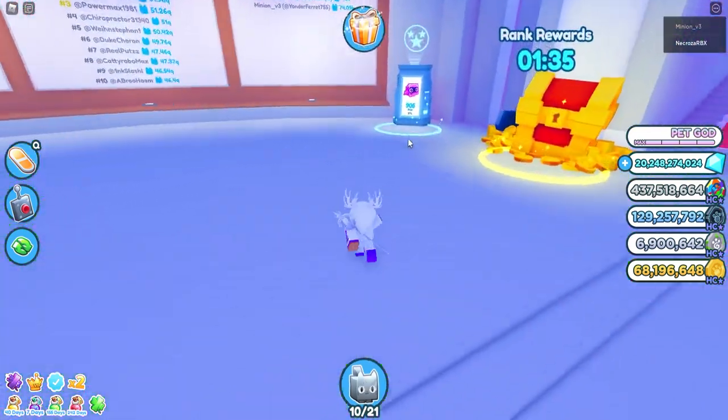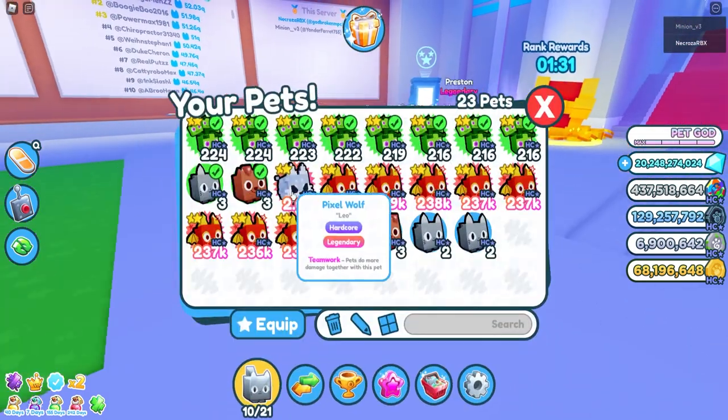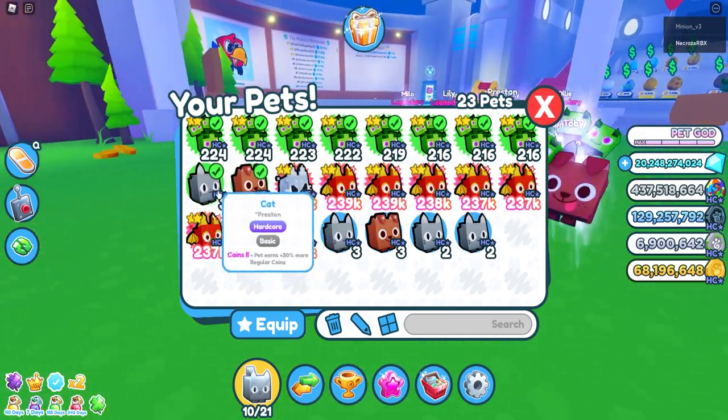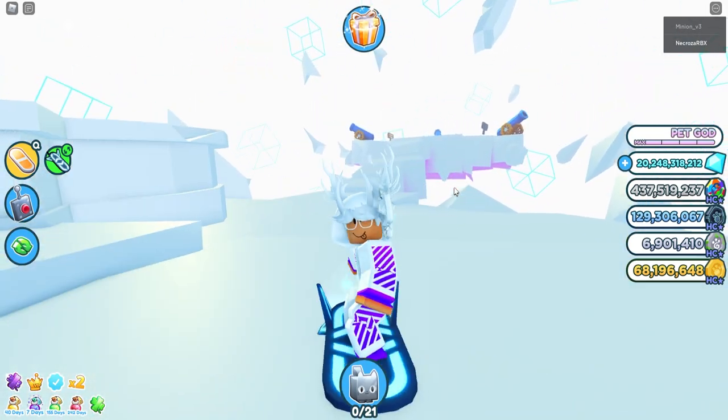I did some math and realized the default is 4 equipped pets. If you complete the whole thing, technically speaking you don't have to take one of these guys out — but all these other guys are useless. I'm only using these lower ones and basically these two as well.